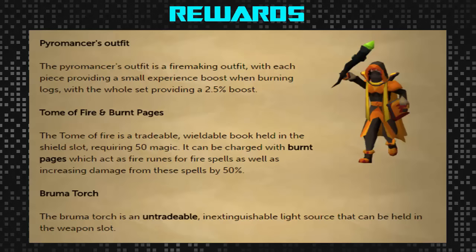The Tome of Fire itself acts as fire runes in the shield slot — it's kind of like a rune pouch for fires, but you have to give up the shield slot, which is worth it if you're using fire spells but probably not otherwise. You can recharge this Tome with Burnt Pages, which you also receive from the boss fight. The book requires 50 Magic and is overall a pretty decent item. The Bruma Torch is an untradeable, inextinguishable light source held in the weapon slot. If you have the Kandoran Diary helmet, this may not be the best reward, but wearing it at the boss will help you take less damage.